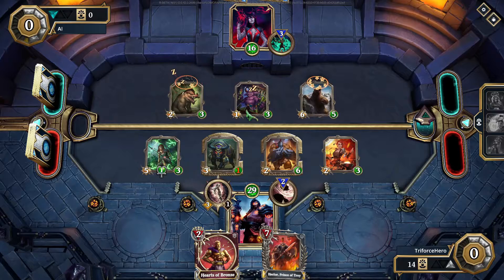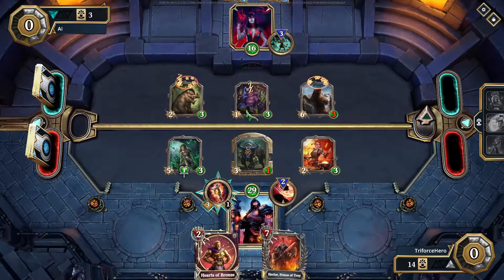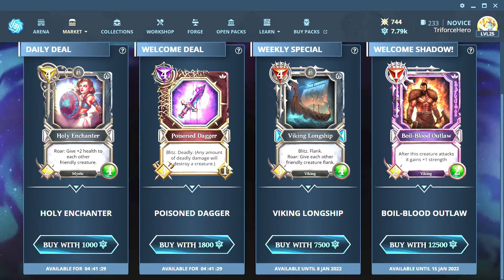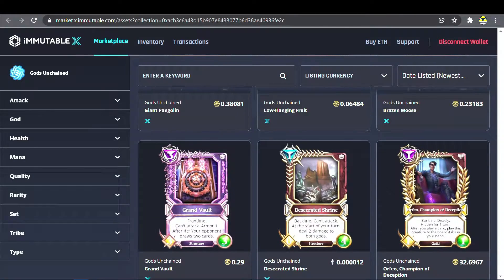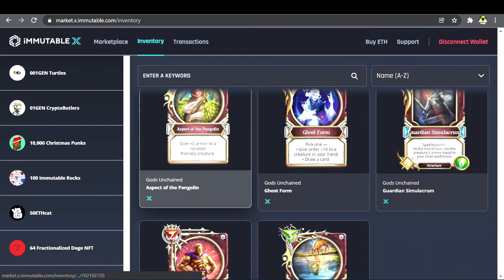Elite prizes include core and expansion legendary packs. The market can take you to the Star Store to spend your stars on cards and NFTs, or the Immutable Store so you can sell or buy NFTs with Ethereum or Gods token.